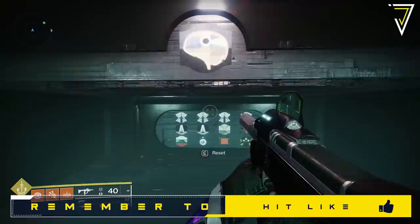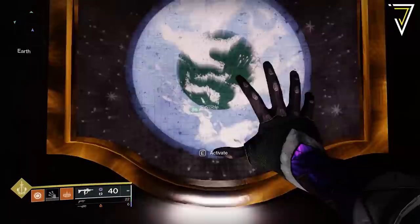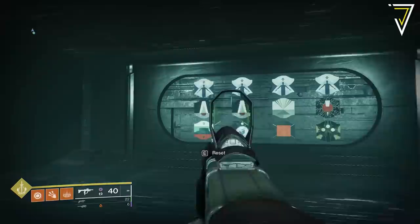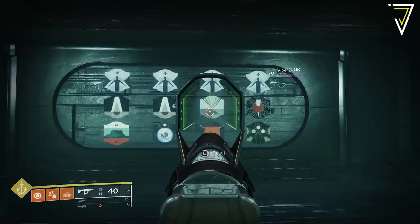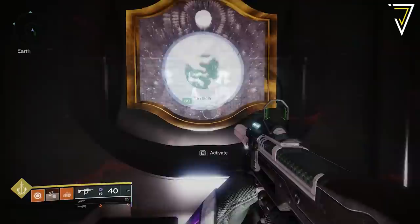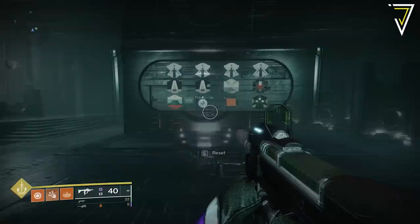Before activating the symbols, we need to understand this particular wall. The top and middle rows stay the same every time, with only the four bottom symbols changing after a wipe. The top four symbols represent Guardians — a reference to us. The middle row identifies how to interact with each symbol: the teardrop icon represents 'enter the pyramid' or melee; the beams-out-the-top icon represents 'commune' or interact/activate; and the red circle with a white stake represents 'kill,' achieved by shooting the symbol.